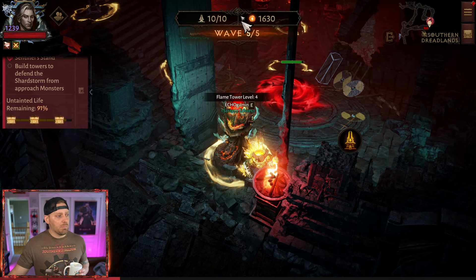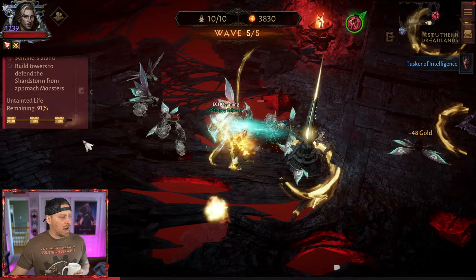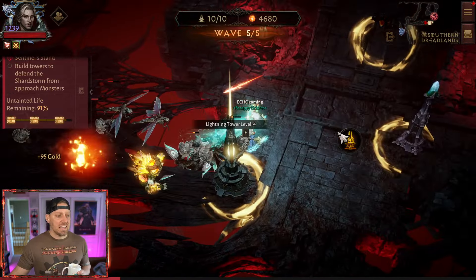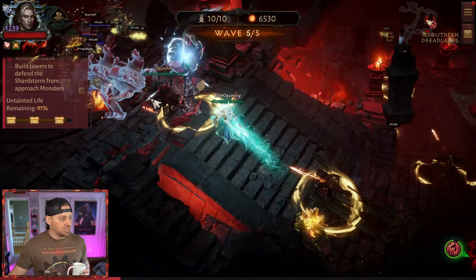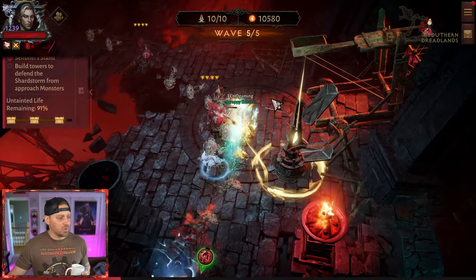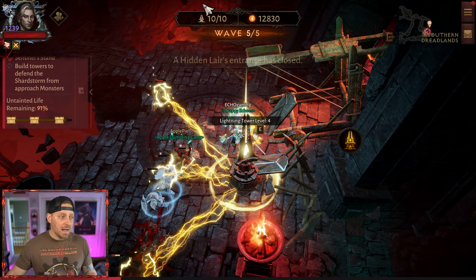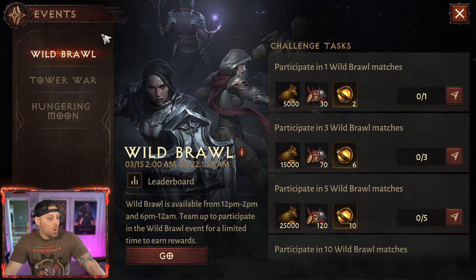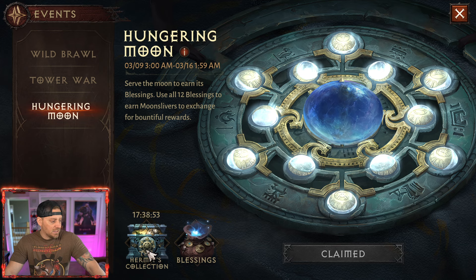That's it — we can't put any more towers down. We're on wave five of five; we'll collect all our rewards. Nice little amount of stuff dropped. Then we go do some bounties, run some dungeons, claim everything — we got to do our three dungeons for the day so we don't get behind. In an hour I'll be notified about rewards to collect. As for today's events: Wild Brawl I can't play on PC, Tower War I'm good, and Hungering Moon — yeah, we claimed everything from that.